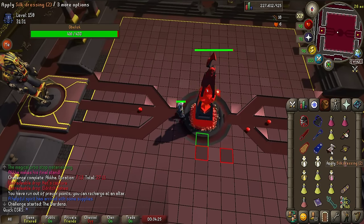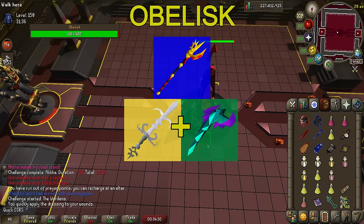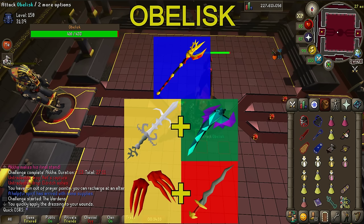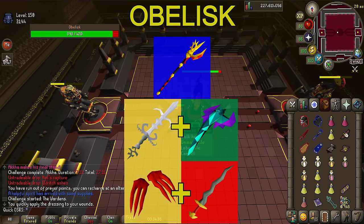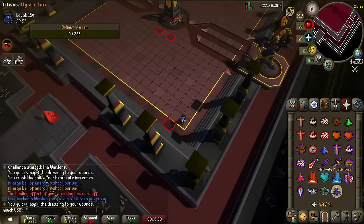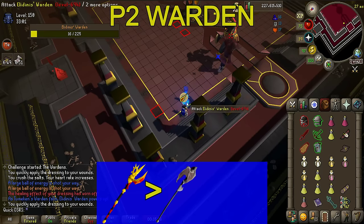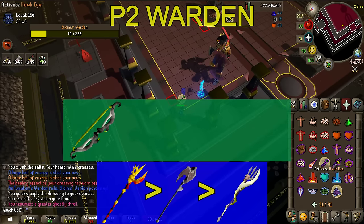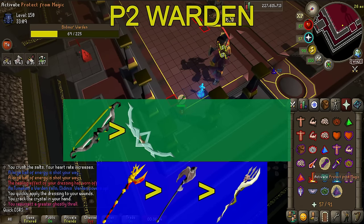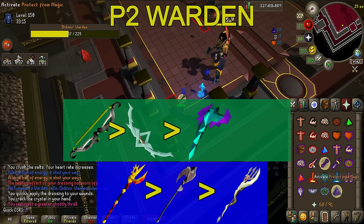For the final fight against the Obelisk, you generally have three good options: Tumeken's Shadow will probably be the best, followed by BGS speccing the Obelisk and killing it with a Blowpipe, then de-clawing the Obelisk and using Osmumten's Fang to finish it off. Just chilling with a Bofa will also work pretty well. For phase two of the Warden fight, when you need to mage them, the Shadow of Tumeken is best in slot, then the Sanguinesti Staff, then the Toxic Trident. When you need to range, T-Bow is best in slot with a big gap to the Bofa which is second best.